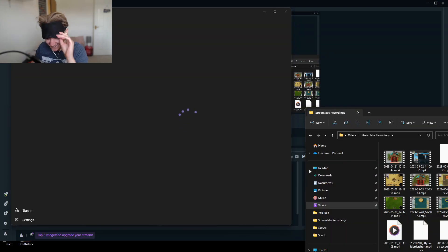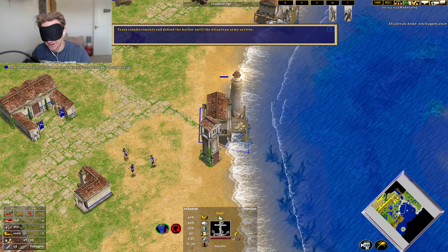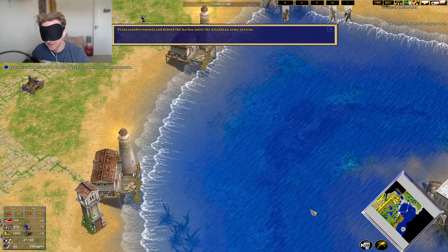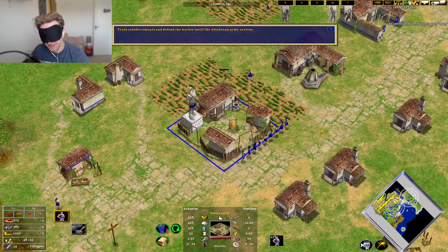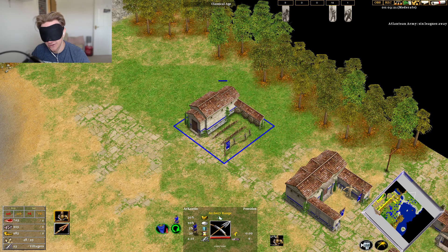Hang on, I just alt-tabbed. There we go. So if I go to the docks, Arkantos should be around here, right? So I'm not doing this with any prior knowledge. I last played the campaign a few years ago. Additional Toxotes can be trained at the archery range — yes, I can. That's something that I can do. I can't get them in the fight, but I can make more.